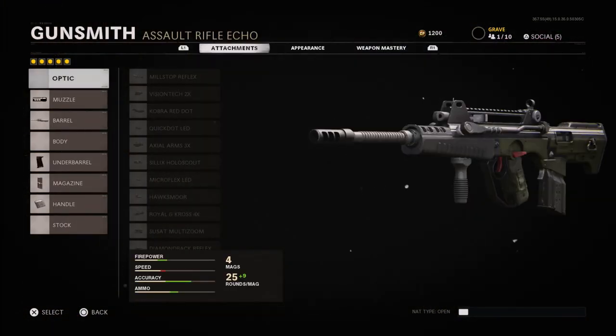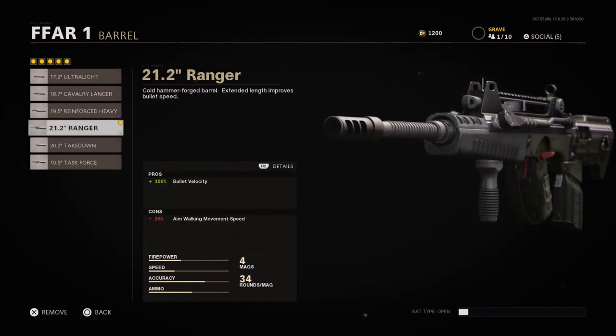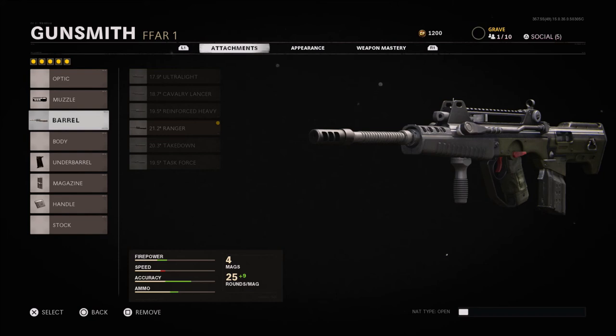When it comes to the TDM setup, we're dropping pretty much the usual — not running an optic again. A lot of times during team deathmatch I will run the ranger barrel, just because a lot of people don't move around as much in TDM. Bullet velocity is really nice — the ranger barrel is nice on any AR because the more bullet velocity you have, as soon as you pull the trigger those bullets are registering. I also dropped the body and the stock, running the airborne elastic wrap, the 34-round mag, and the Field Agent Grip.